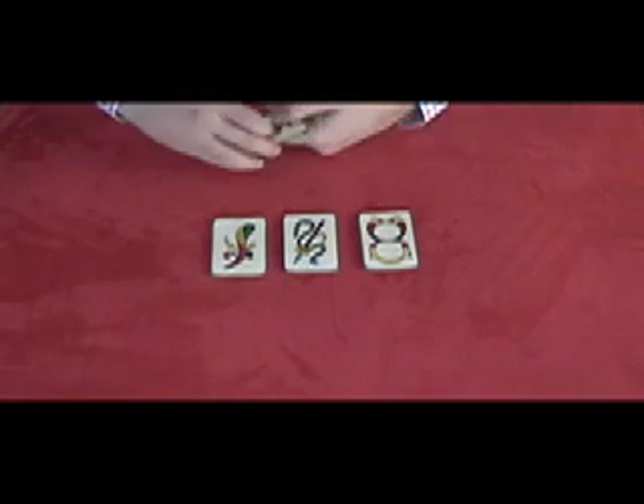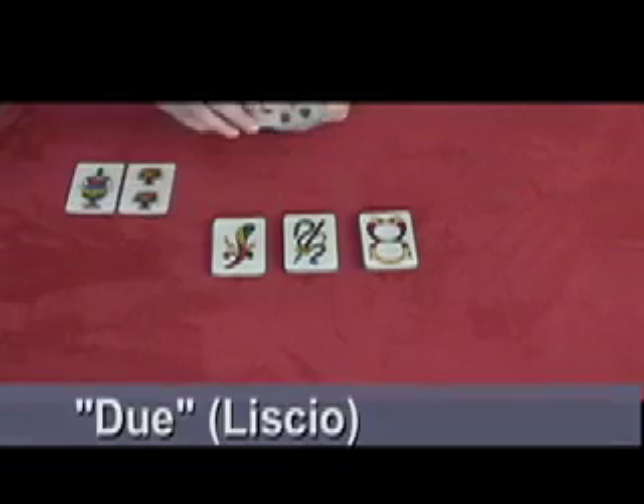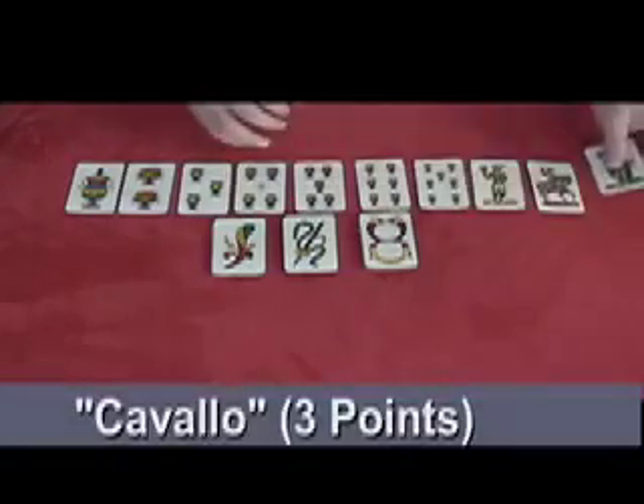Each suit of cards has got ten cards. So you've got the ace, the two, the three, the four, the five, the six, the seven, donna, cavallo, and the re.